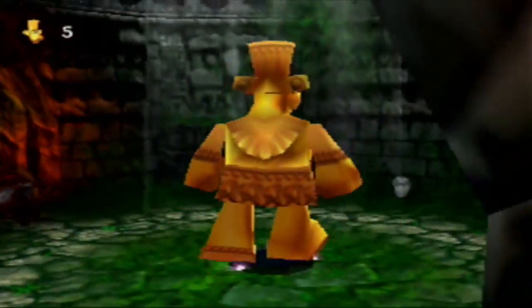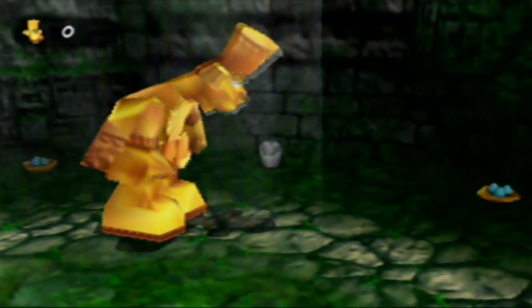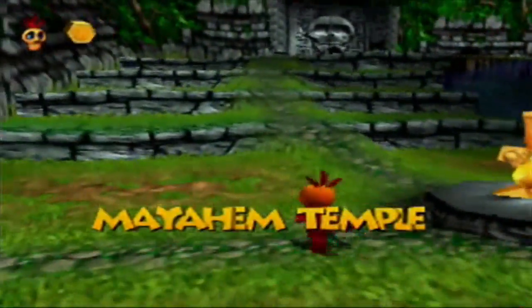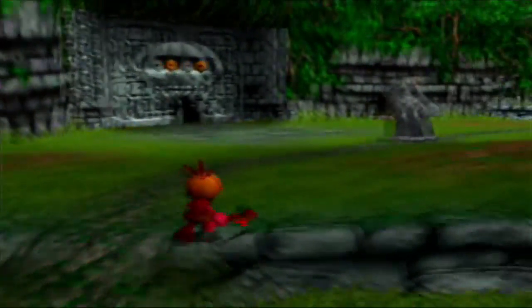We can activate this warp pad right here. Maybe we can go ahead and kill an enemy just to activate it. There we go. Alright, goodbye statue, you did your job — which means Mumbo has done his job in this world. That's literally all he does here. There will be a few other worlds where he does only one thing, but for the most part Mumbo is a lot more useful than he is in this world.